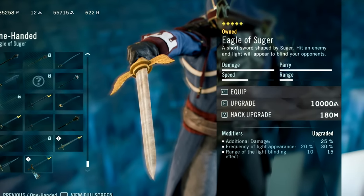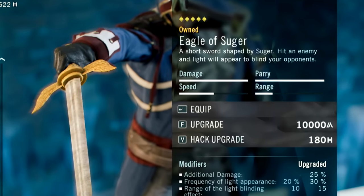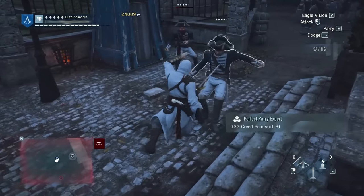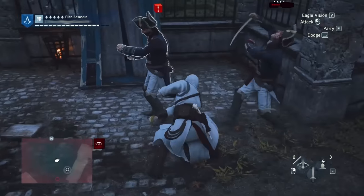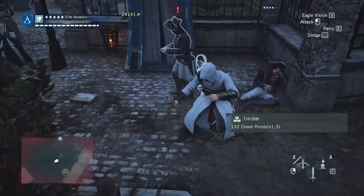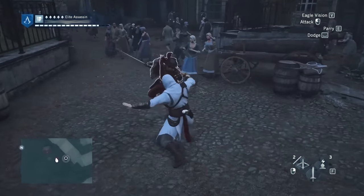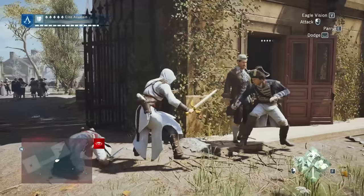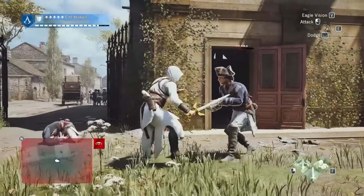Damage-wise, the Eagle of Suger is insanely overpowered. Its damage and parry slider is maxed out, making it on par with the Sword of Eden. What I like about the sword is that it has some very Assassin's Creed-like lore — it was created through the First Civilisation via the Apple of Eden. So in terms of real-life history, there's practically none. It's one of those Ubisoft swords that's completely ridiculous to look at, which is what I like about it.